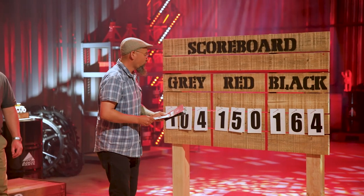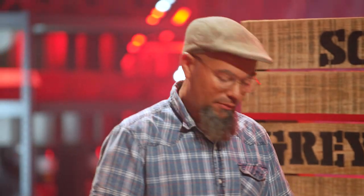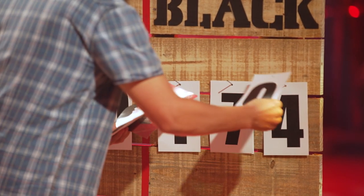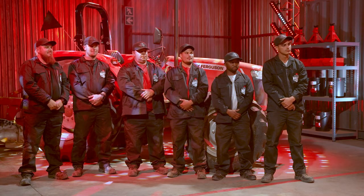So that's 1.04 for Team Grey, 1.50 for Team Red. For Team Black, it takes their tally up to 1.79. And of course, we do value quality, but it was always about speed.